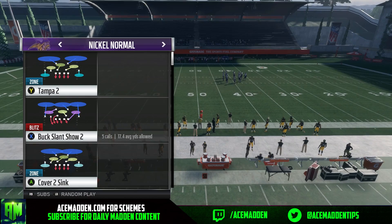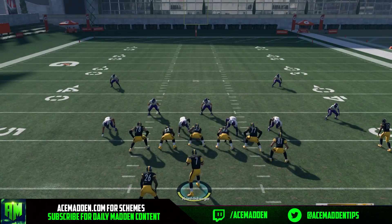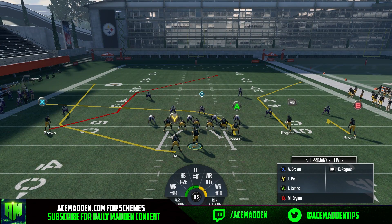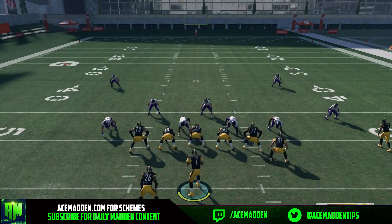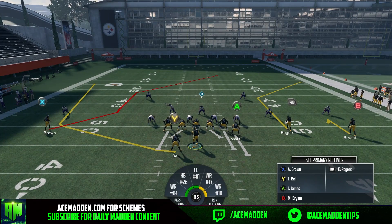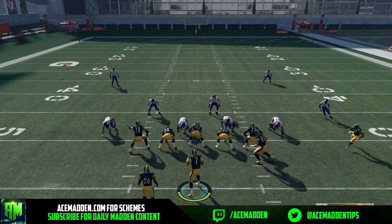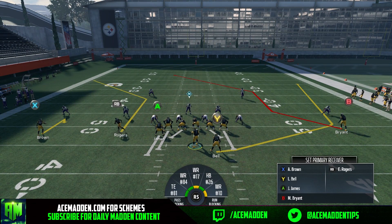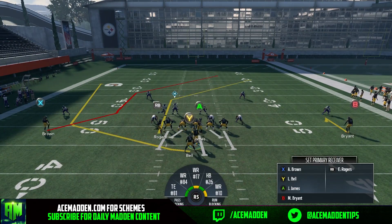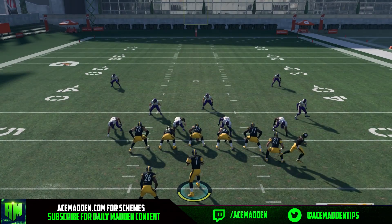Since it's three wide receivers, we'll do Nickel Tampa 2 — this is vanilla Tampa 2. I know people love to use something like a 3-3-5 Tampa 2 where they can send four men and possibly get one free. But we're gonna be blocking a tight end so that pressure is dead, and you can flip the play. If they're sending that 3-3-5 Tampa 2, you can just block the tight end on the other side by flipping the play completely.